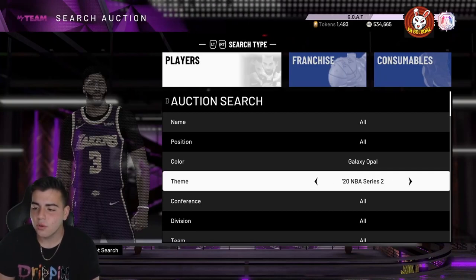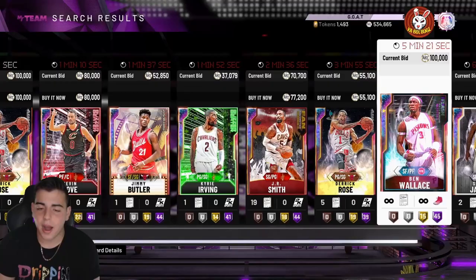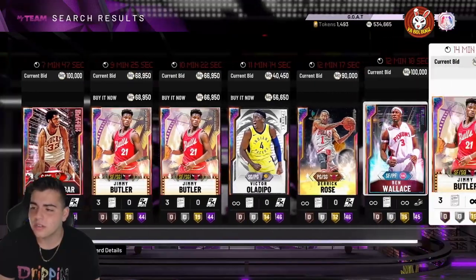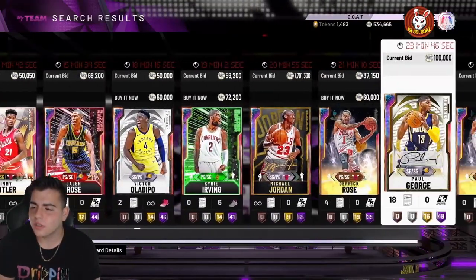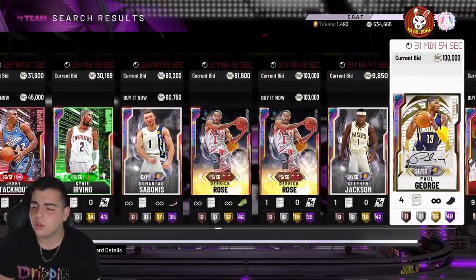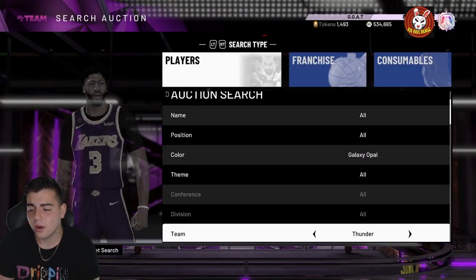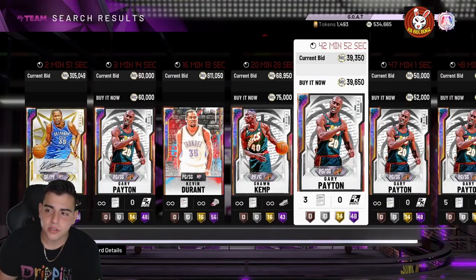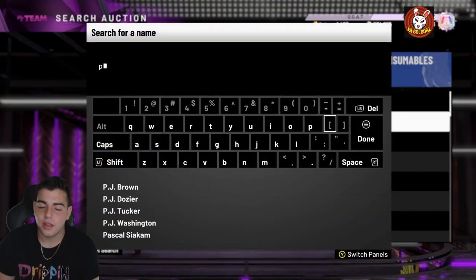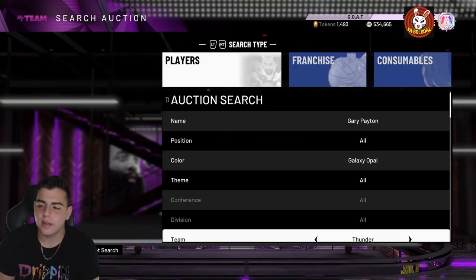If you want to make thousands or even millions of MT, the central galaxy opal buyout filter has about 10 snipeable cards — Jordan, LeBron, and a lot more. The Thunder galaxy opal filter is going to be one of the best filters. You need to buy out Gary Payton and Sean Kemp to enable it, then sit on the filter. It only costs about 100,000 MT to run this filter.